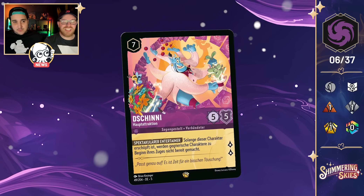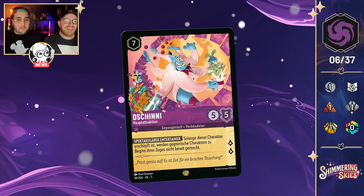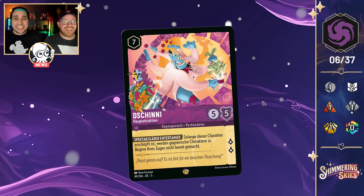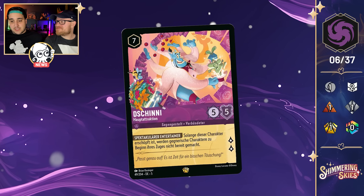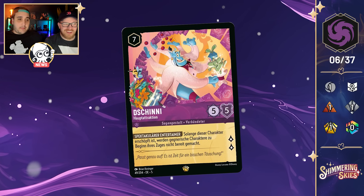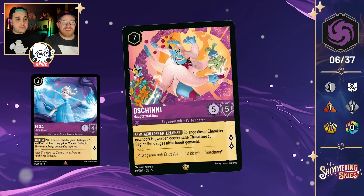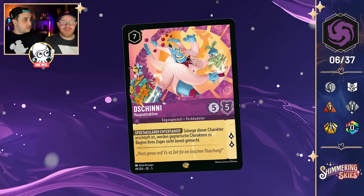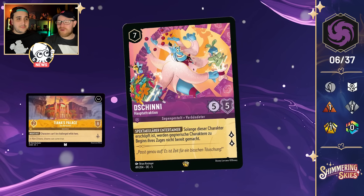Basically, Genie creates massive pressure on your opponent — they're potentially going to not want to quest, attack, or anything. If Genie ends your opponent's turn exerted, he can really slow them down and disrupt their board. There are ways to make Genie exerted on his first turn — you could use another character to give him Rush or use the Vitalisphere. There's also a nice synergy with Tiana's Palace: if you put Genie there, he can't be challenged, making it even more difficult to remove him.